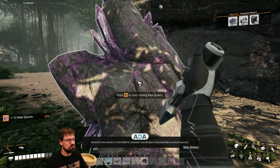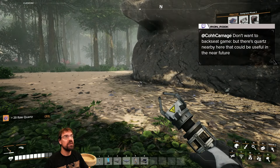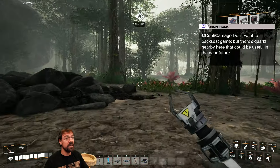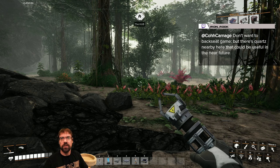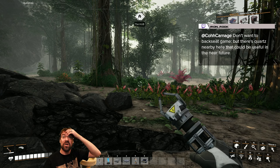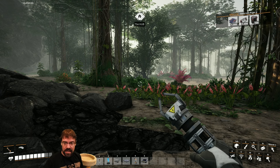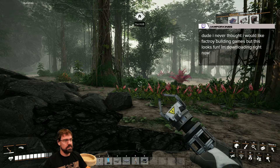The research notification continues: 'Research the remains in the MAM to establish classification and potential countermeasures.' Chat user Iron Rook points out that quartz is nearby and could be useful in the near future. The streamer thanks them and notes they'll be building in this area for a while.